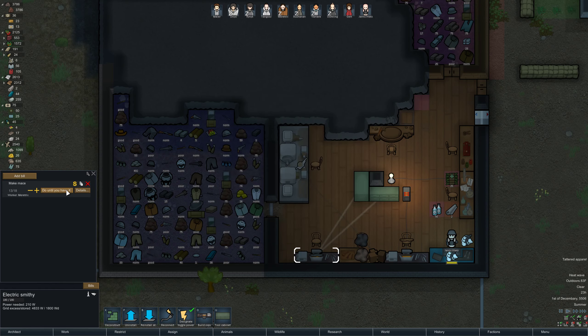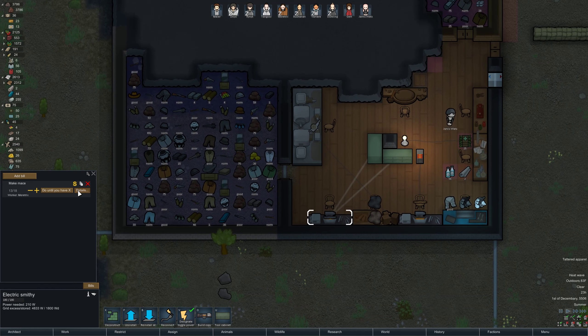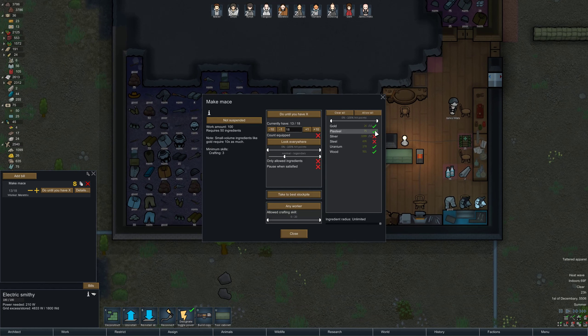Yeah, here's a poor one. I think the easiest way to check this is to make a bill — change the details of this bill. We do — normal to legendary quality.